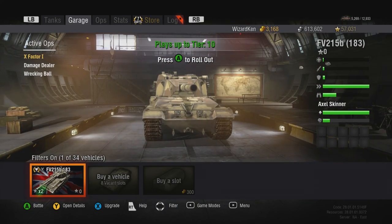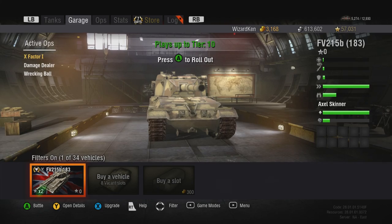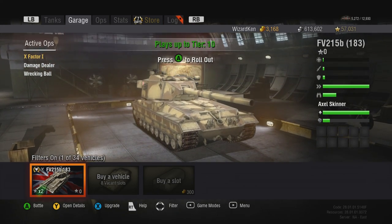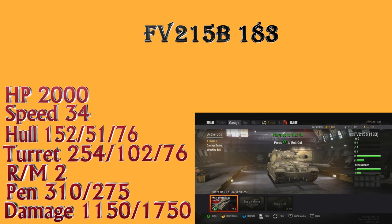If you want to skip to the battle, the button should be coming up. Otherwise let's talk about the stats. The hit points on this thing is 2,000 — a lot of tier 10s are around 2,000 HP. Heavy tanks have more, but 2,000 isn't bad especially for something that deals out so much damage. You wouldn't want it to have 3,000 HP like the Maus, because that would make it overpowered and everyone would target you.